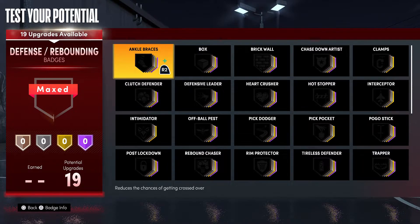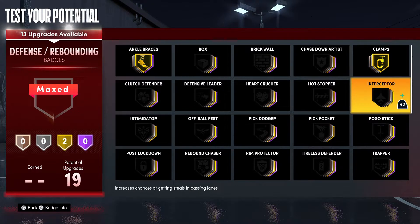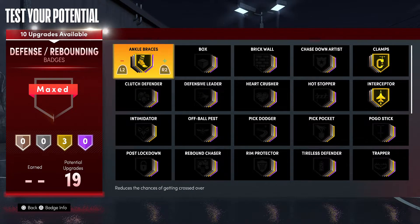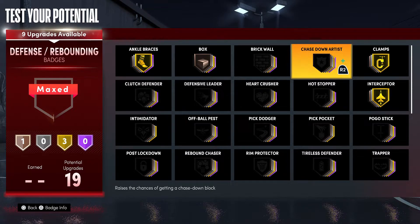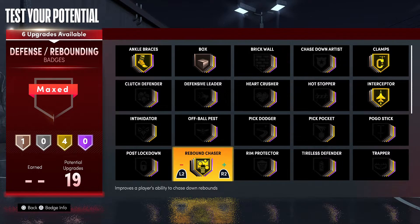Now we get to my favorite part of every build — defense. Defense wins games, defense wins championships. Since I said I'm going to be using this mostly for park, I'm going to show my park badge setup first. I'm going to go with a bunch of gold badges to make them versatile so I can guard everybody.